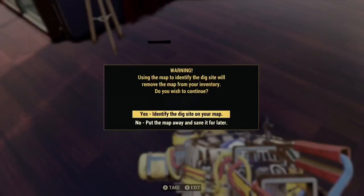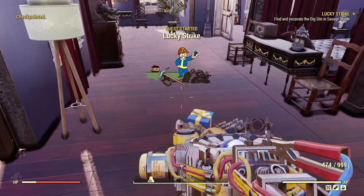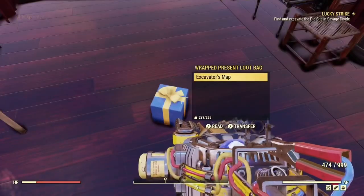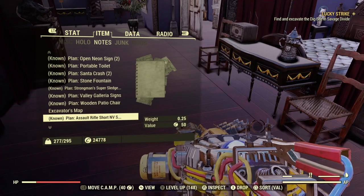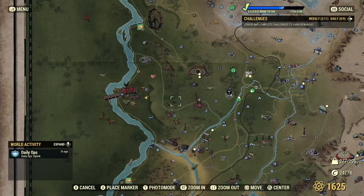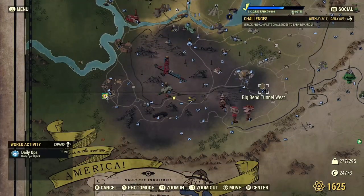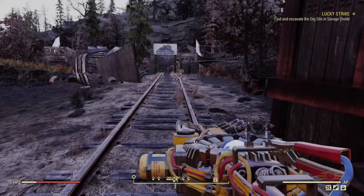Next is the You Mine It glitch, where you can use your You Mine It map as many times as you want. Go to any You Mine It vending machine, drop one on the ground, click No the first time when it pops up, then Yes the second time. You'll be able to collect the map, go to the location, collect the loot, and still keep the map.